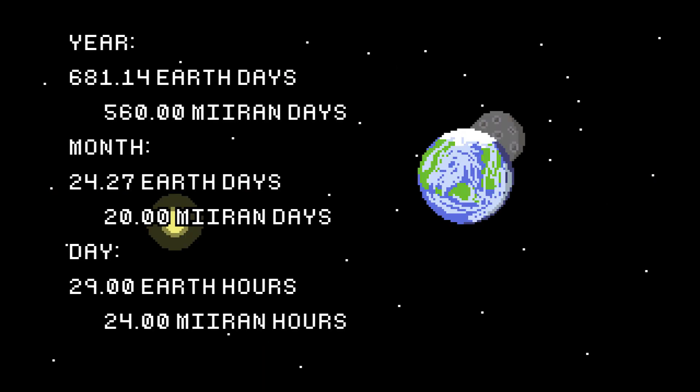The Miran year will take 681 Earth days, or 560 local days. There will be 28 months per year, with each month taking 24 Earth days, or 20 local days. Finally, a day on Mira will take 29 Earth hours, or 24 local hours.